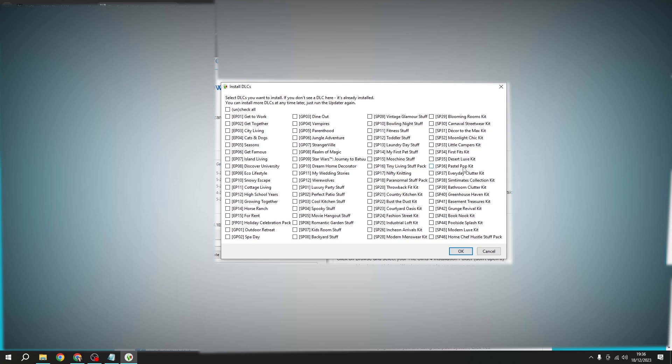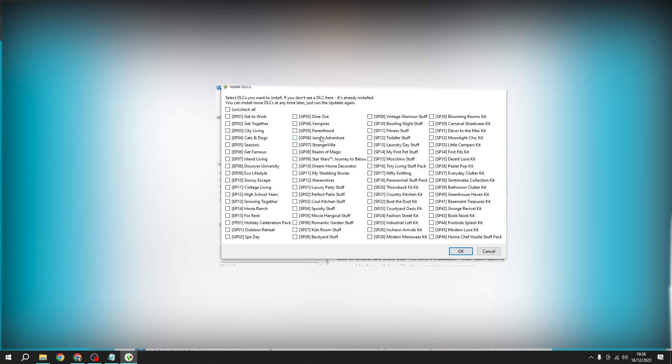Literally this is every single pack, every kit, every game pack, every expansion — everything is here. You want to make sure you're clicking all the ones you want, because the more you pick the longer it's going to take to download. You can come back and pick more later. You don't need to download them all at once — if you just want to download the main game to start that's fine, then pick just one. For example, the For Rent pack is even here and that's brand new.